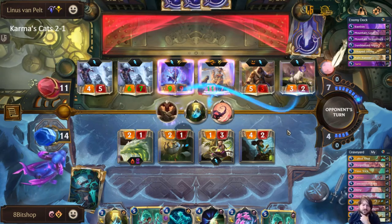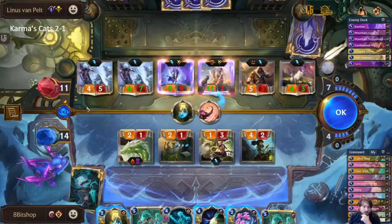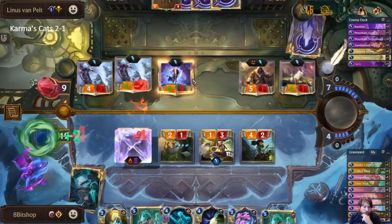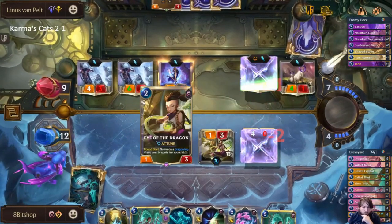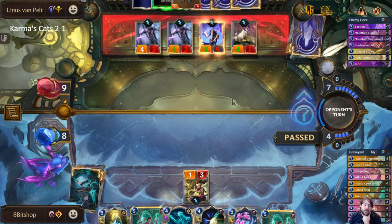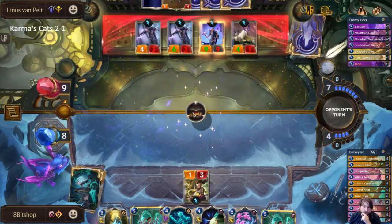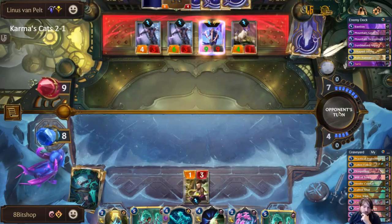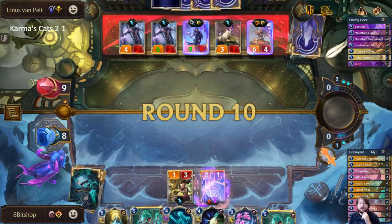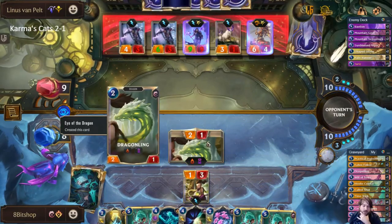We're going to bank spell mana here, play a leveled Karma as soon as we start our turn, and there's hope. I will actually be attacking with Eye of the Dragon before I try the Parallel Convergence because it's more important that I get more Karmas than a little more life. That deck is very good at passing priority back because they can play focus spells and just be like 'cool, I play a single gem, you go' and force you to make decisions.